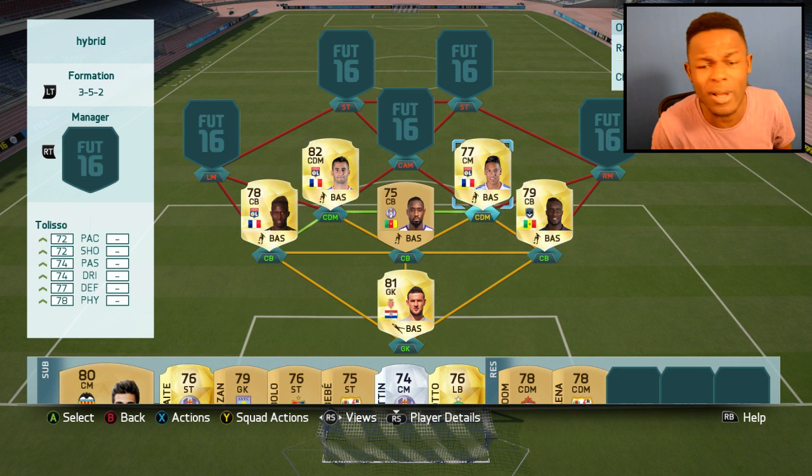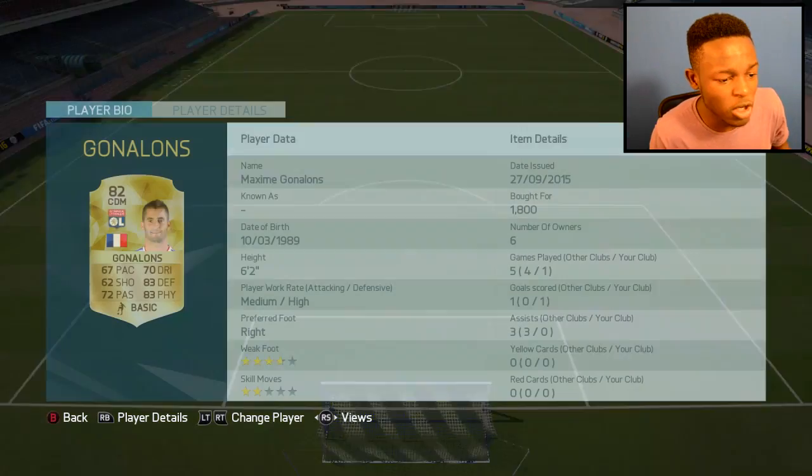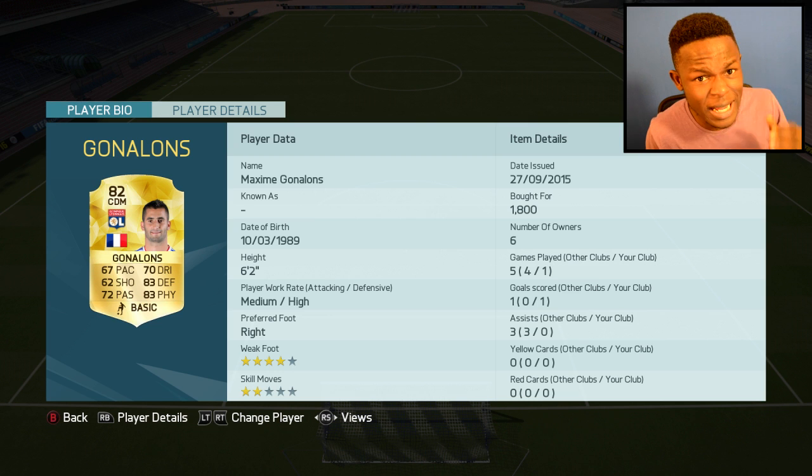At CDM I have Gunalons as well as Talis — I used Talis in my League One squad. He's OP and only cost me 2.6k, which probably seems expensive because he's only 77 rated, but he's a beast player. And Gunalons only cost me 1.8k, which is actually cheaper than a player who's lower rated than him. Look at his stats: 83 defending, 83 physical. I have used him in game, and his shot is listed as 62 — and I'm going to tell you now, that is a lie.